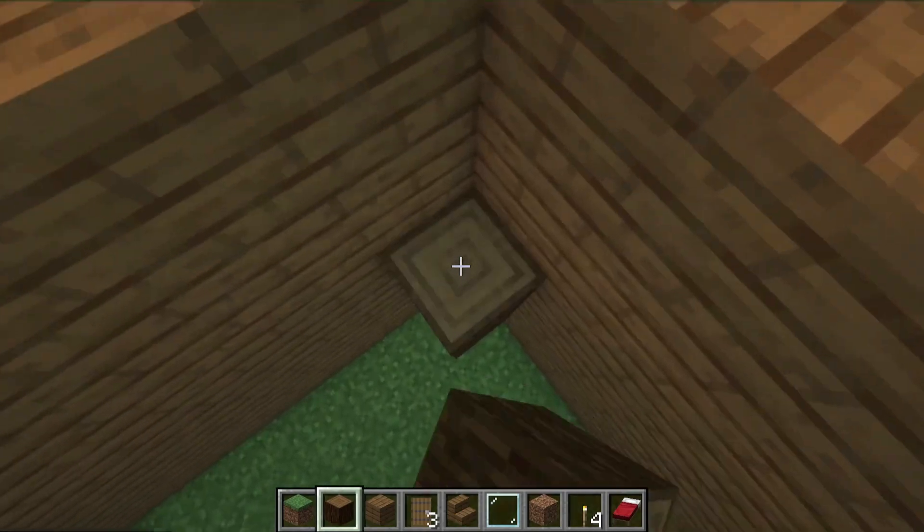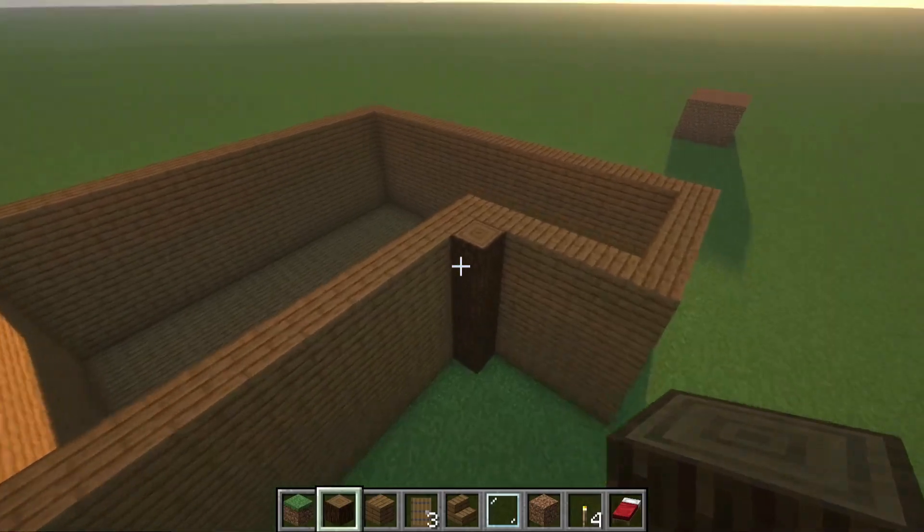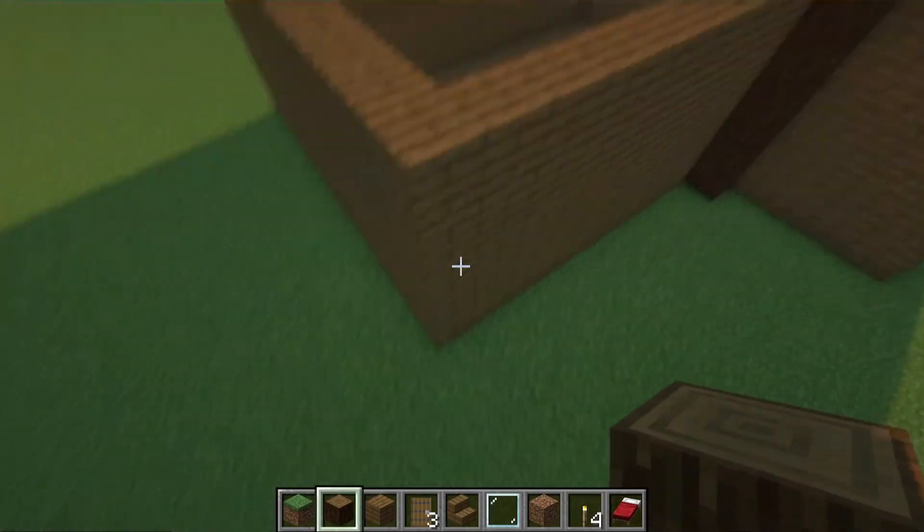Now that that's done, add wooden logs to the creases and edges of your building. This will make it look much more filled out and much more professional than just a block of wood.